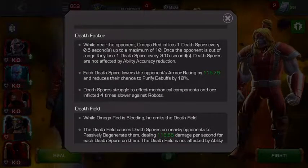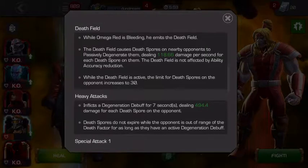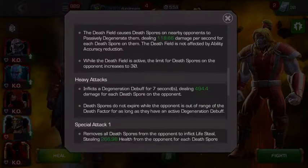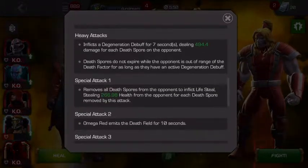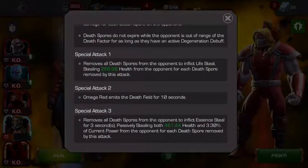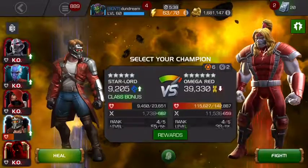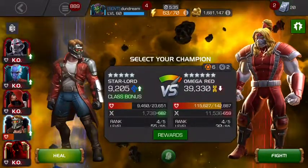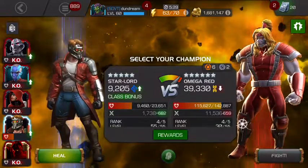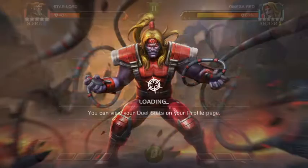The death spores don't work so well on robots, so if you have Vision you probably don't even need this tutorial — Vision is probably the best counter to Omega on this node. Nebula is another really good one. Star-Lord is great. Void is okay if you want to reverse his healing, but it takes a lot more thinking and management. He is a villain as well, so Blade is okay because you can hit and go away, but I didn't find Blade that effective against him.